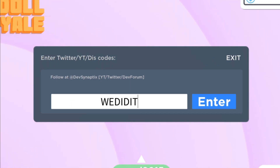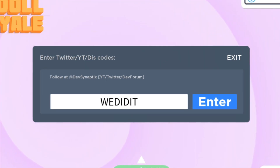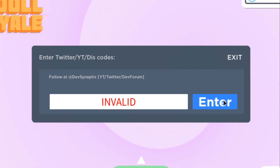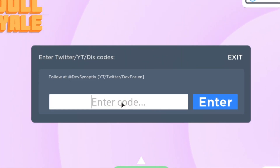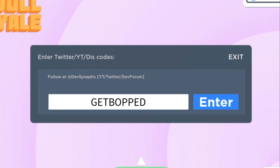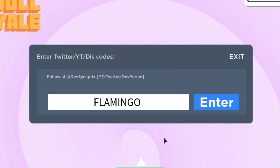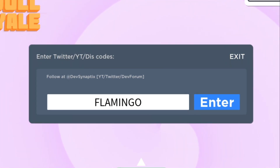Here is another code: 'we did it', which will give you two thousand and five hundred coins again — but this code got expired. Here's another code: 'get booked', and I think this should also be expired. The final code for this release is 'flamingo fan', which will give you five thousand coins in this game.